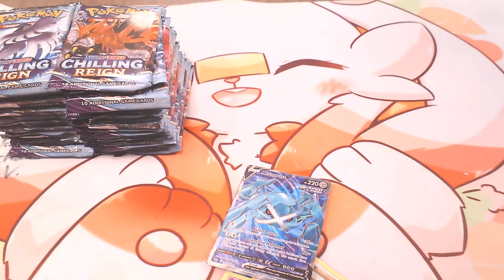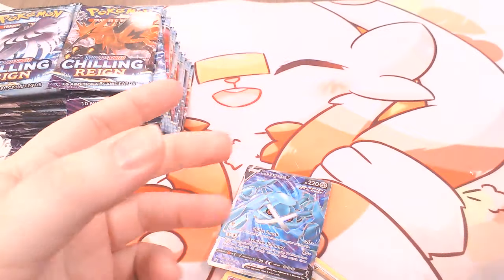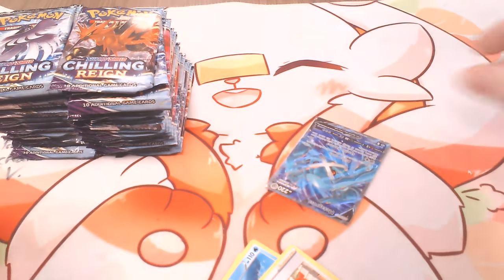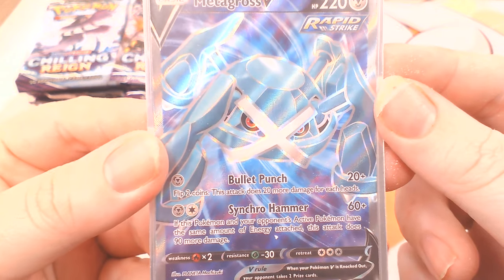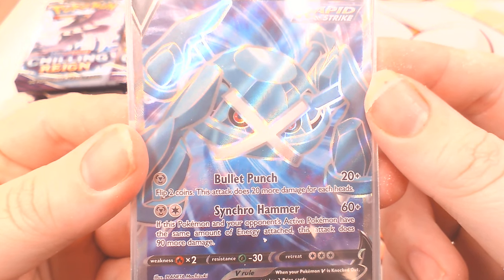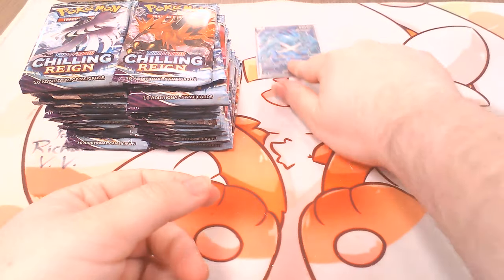Let me get some sleeves out. My camera's a little off, don't know why. Now the proper sleeve. Okay, let's see what this guy does — Bullet Punch: flip a coin, 20 for each heads. And if this Pokémon and your active Pokémon has the same amount of energy attached, it does 150 for two energies. That's good.